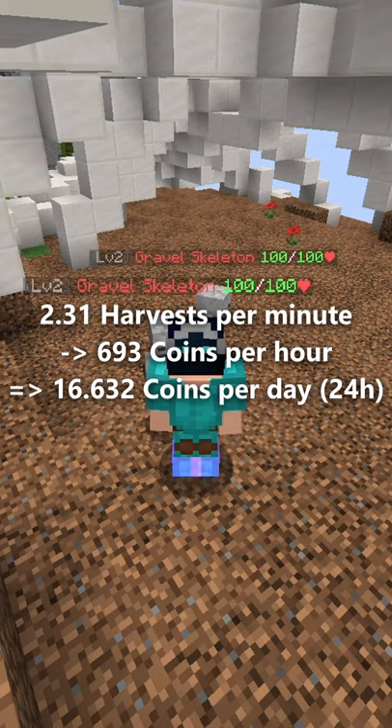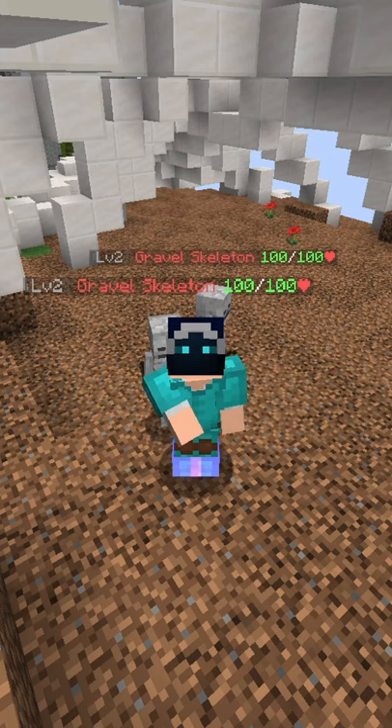This results in around 693 coins per hour or 16,632 coins per day — 24 hours of average revenue — meaning the minion paid for itself after a bit more than 49 real-life days.